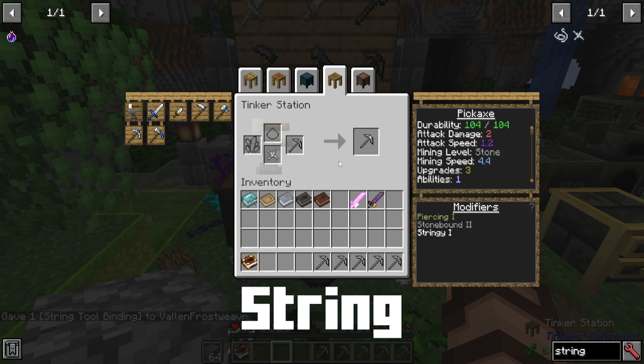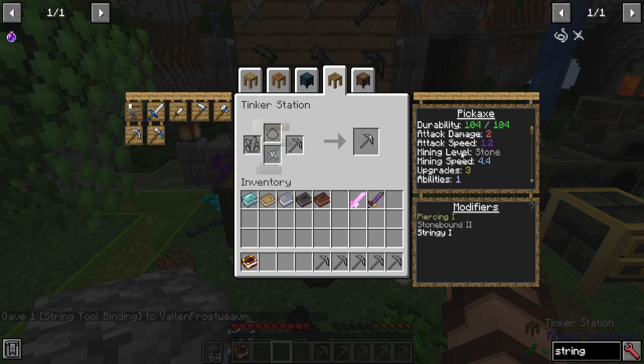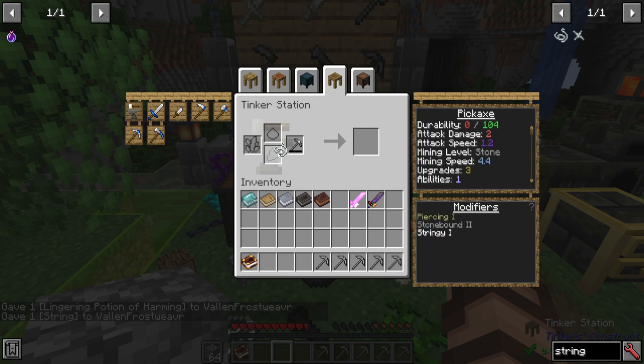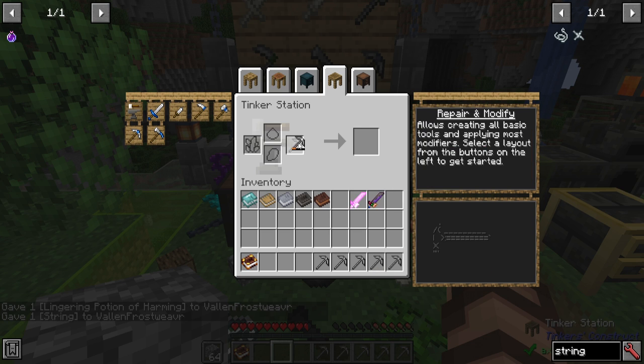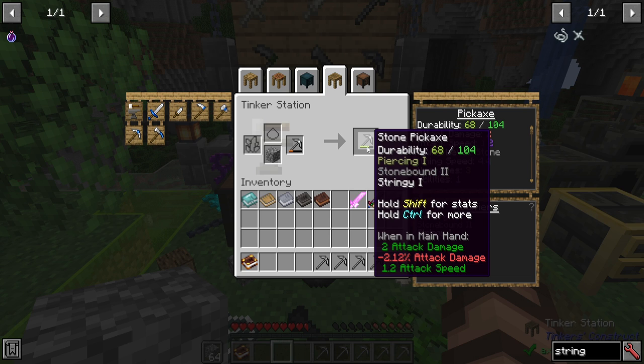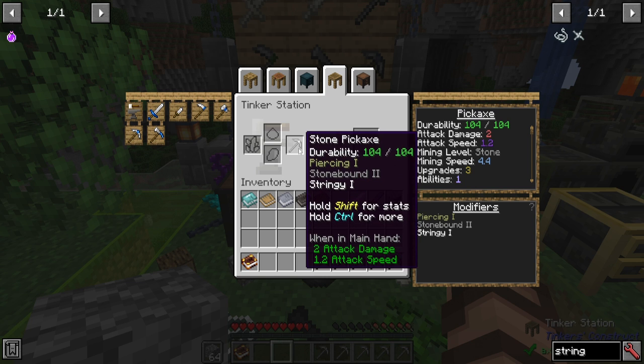String — add that in there and it becomes stringy, like cheese but less tasty. What it allows you to do is repair the tool with string instead of using stone. If you have stone, you can still repair it with that and it repairs better, but string might be a lot easier to come by than replenishing your material supply.